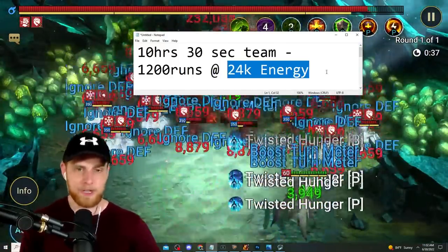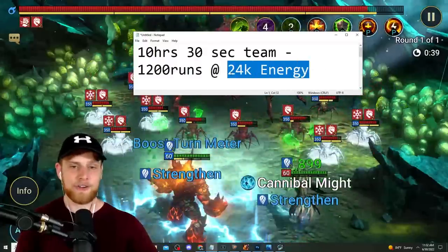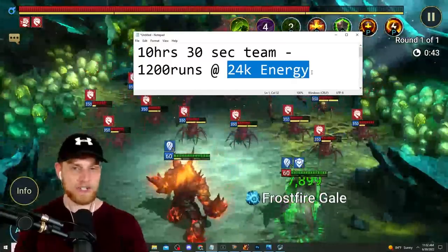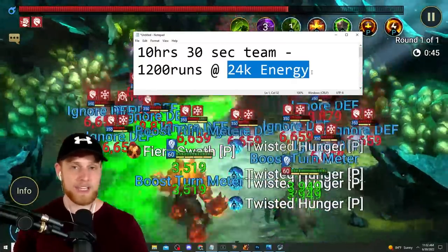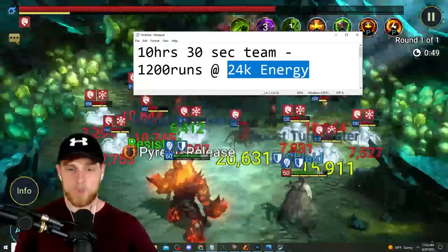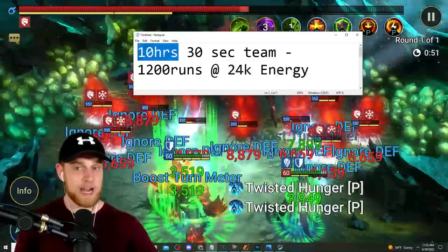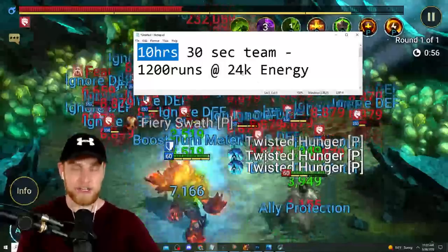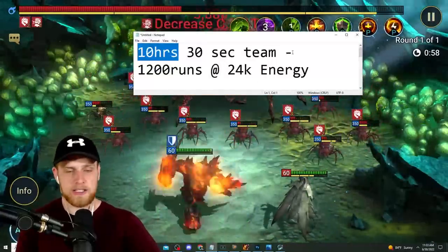If you're somebody who's like 'yeah, 24,000 energy is no problem, I'd do 40 hours of farming during CVC' - this video may not be for you, because you're next-level insane as far as spider farming goes. For me, 24,000 energy is quite a bit more than I'm doing over the entire course of CVC. If you do 20 hours of RSL Helper farming, that's 48,000 energy - a lot.